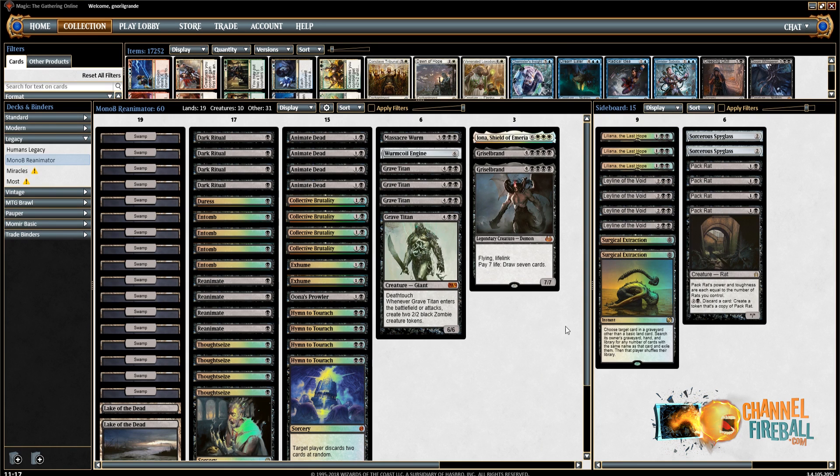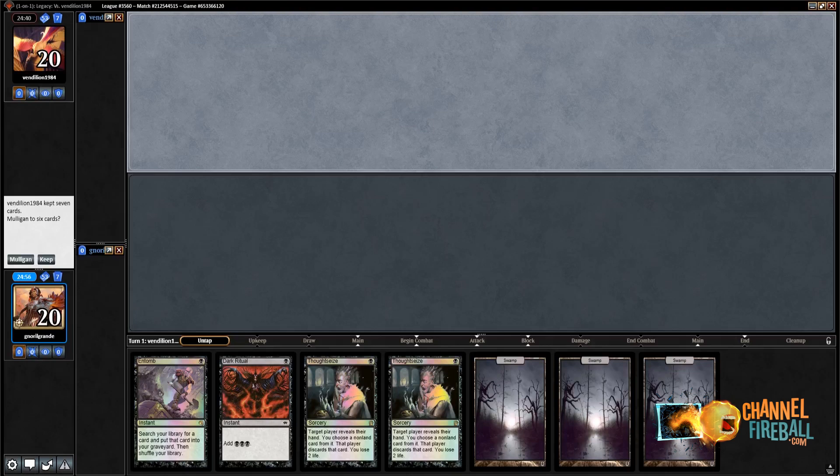We have two Surgical and four Leyline, but I think you really need a lot of graveyard hate because Reanimator is a little bit — black reanimator might be faster than you. So we go to round number one. I remind you this video is brought to you by ChannelFireball.com — check their website for all your Magic the Gathering needs. Round number one, we are on the draw.